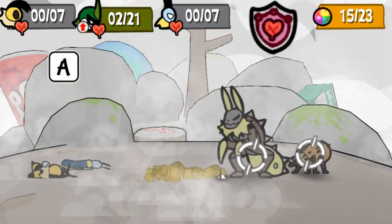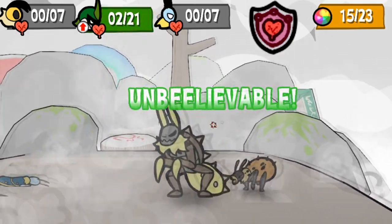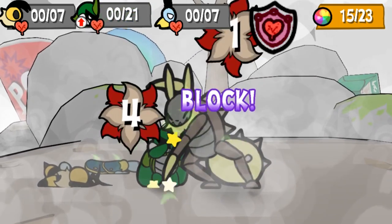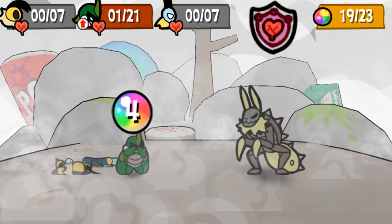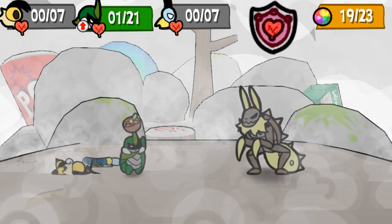Whenever you block an attack, Block Q will restore 1 HP to the bug equipping it. When the HP is restored, it comes after the damage from the enemy is applied, so if you superblock an otherwise fatal attack, you'll hang on with 1 HP left. This is even true if you miss the first block of an attack that strikes multiple times.